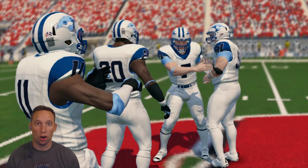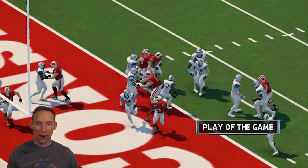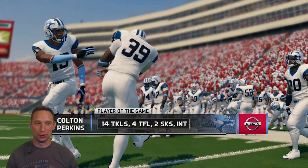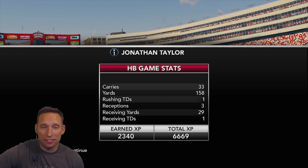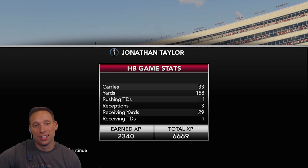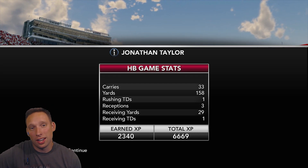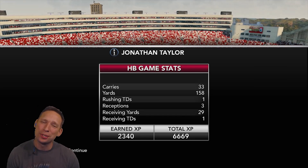What just happened? Are you kidding me? They drove down the field and won the game? Wisconsin loses at home to FCS 23-22. You have got to be kidding me — I honestly cannot believe what just happened. Losing at home to FCS. And that's what happens when you play Road to Glory, especially when you're a running back — you cannot control everything in the game like you can with a quarterback. Jonathan Taylor had a great game: 33 carries, 158 yards, one touchdown, plus three receptions for 29 yards and a touchdown. But we still lose.